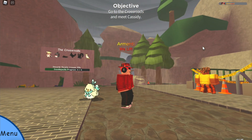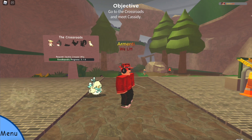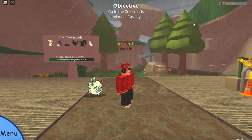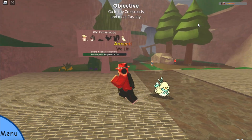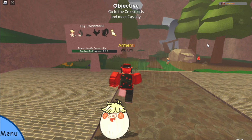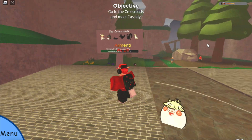These Easter skins look super cool — so how do you get them? Borbo spawns in Route 1, Route 3, and Crossroads, so hunt in either of those three routes and at a 1 in 1000 chance you'll be able to find the Easter Borbo. Wiglet spawns in Route 4, Graphite Lodge, and Crossroads, so hunt in either of those three places and you'll eventually find the Wiglet Easter skin at a 1 in 1000 chance.